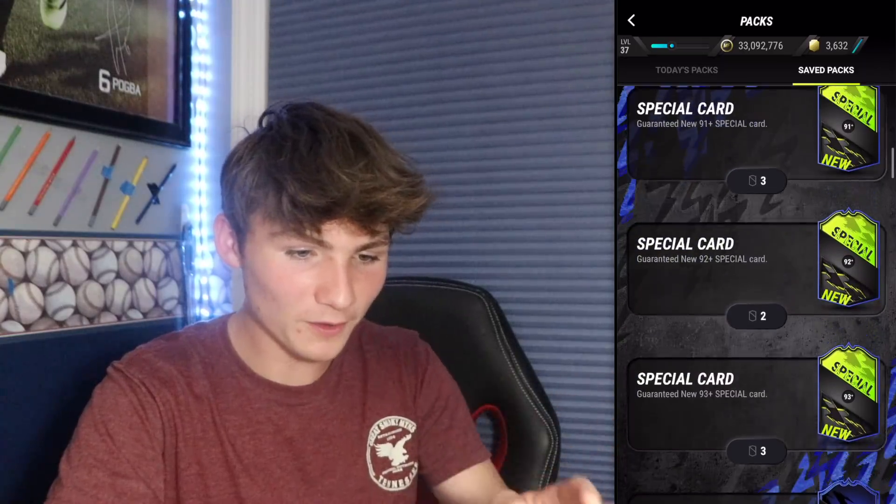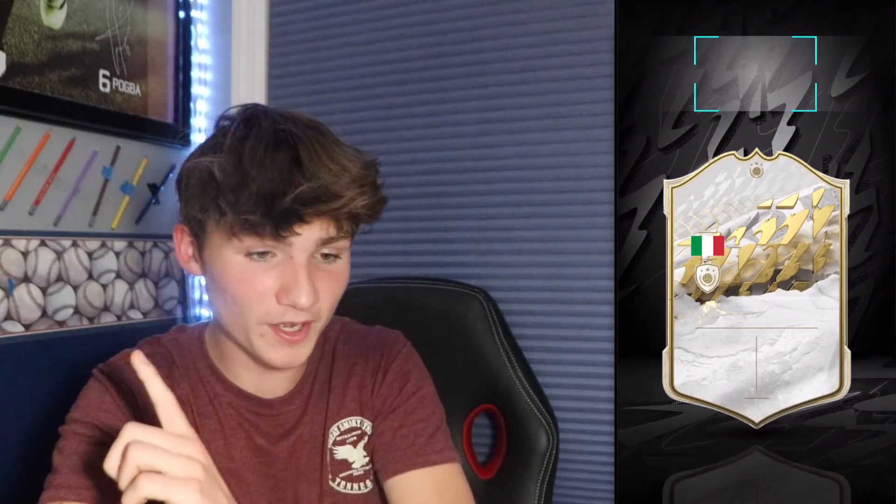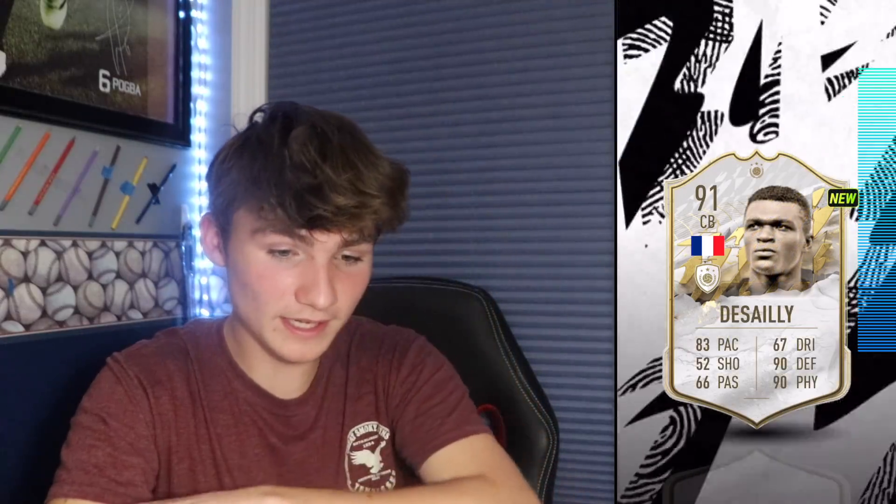91 rated Belonge. Now let's open these three 91 plus special packs. It's Italian, so if it's a center back it could be pretty good - it's Nesta, a 91. Even after opening all these packs we're still going to have way more than 100 ninety-plus rated icons. Here's a 91 rated Essien, and the last 91 plus special pack - also 91 rated. Now we have two guaranteed 92 plus special cards. It's French, it's a striker - 93 Thierry Henry, pretty good pack! The next one is going to be George Best - 93 rated George Best, that's pretty insane!